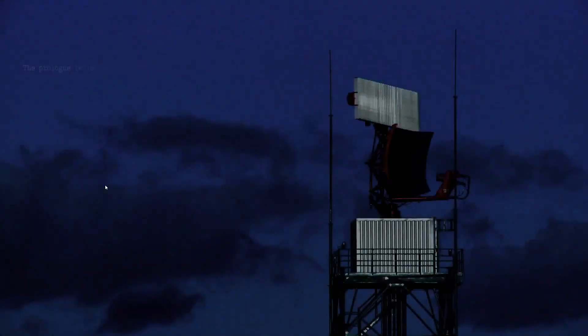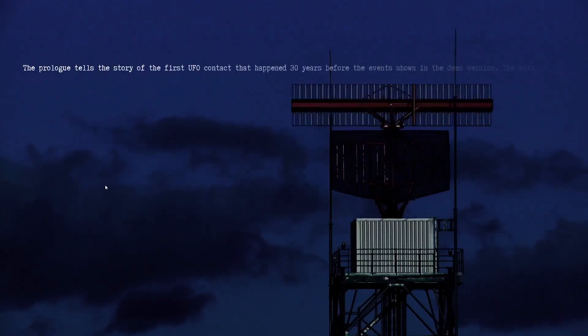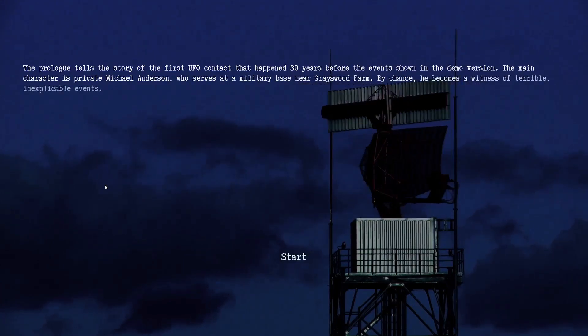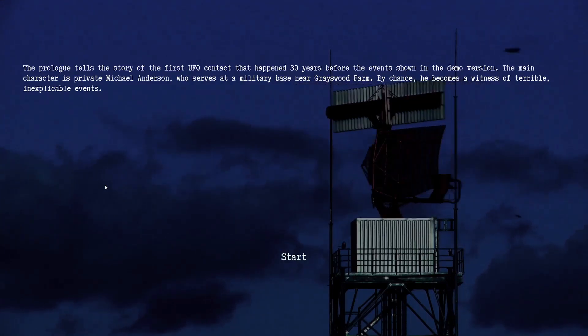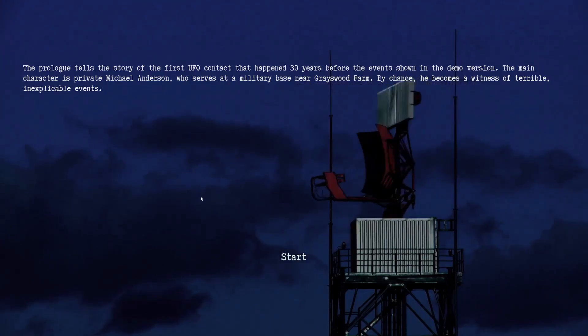What's the prologue about? The prologue tells the story of the first UFO contact that happened 30 years before the events shown in the demo version. The main character is Private Michael Anderson, who serves at a military base near Greywood Farm. By chance he becomes a witness of terrible, inexplicable events. Sounds interesting.